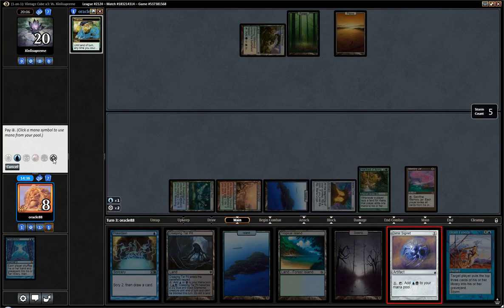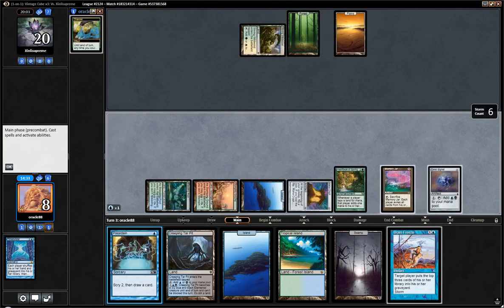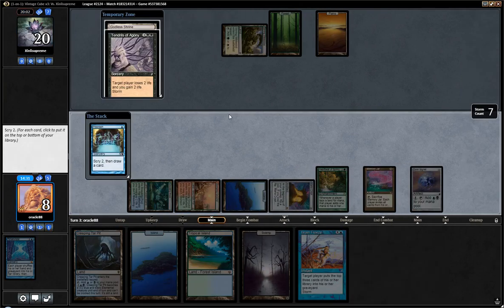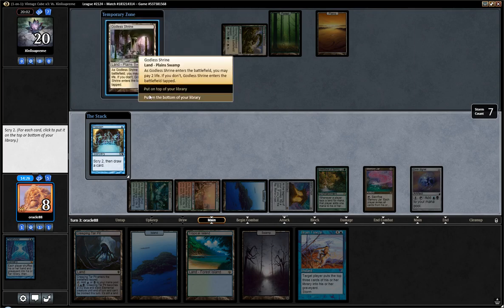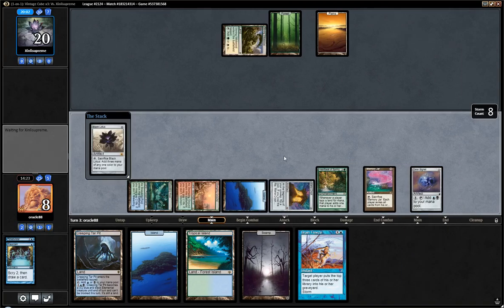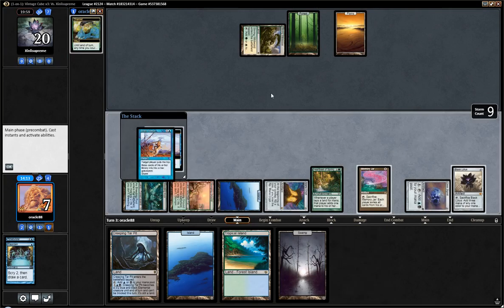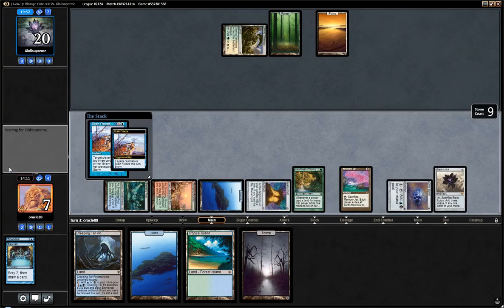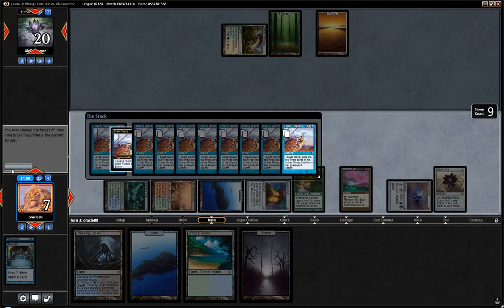Dimir Signet, Dimir Signet, Primal Drain, Windfall — nah, that doesn't really do anything. Bottom. Bottom. Draw Black Lotus — that definitely does something. Pay one more life. Brain Freeze them for a bunch. And then sacrifice the Jar and kill them. Yeah, this definitely works.